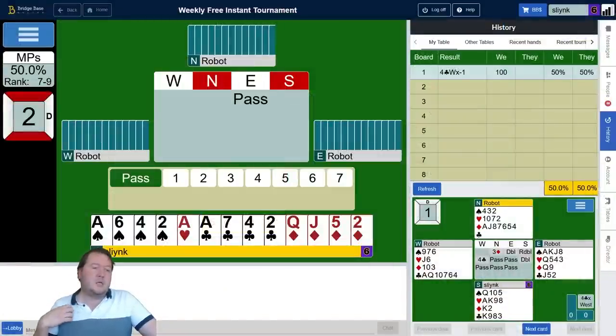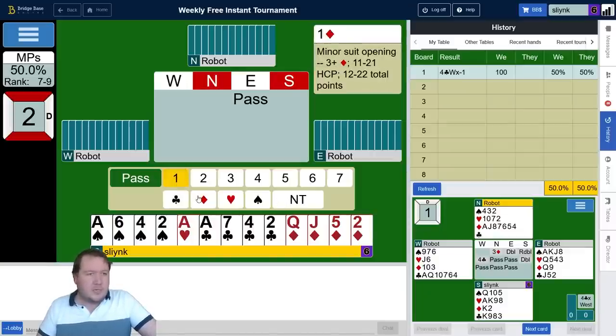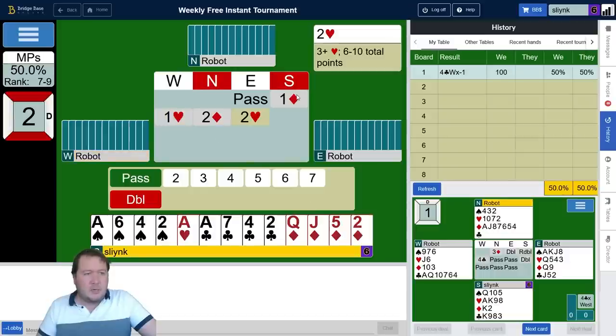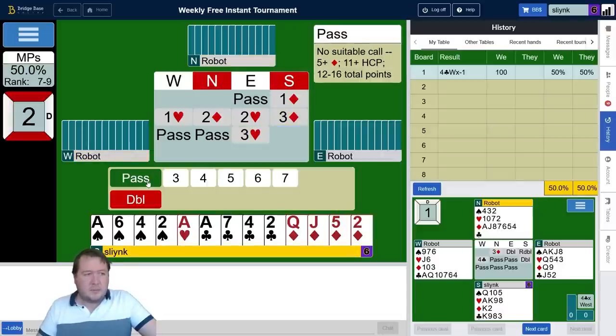With 15 points and a triple four-one shape, these are notoriously hard to bid. I could consider a no trump, but typically just open a diamond and then try to take it from there. Not interested in game, but I'll just compete to three diamonds. We pushed them up a level.